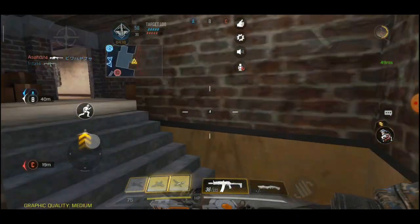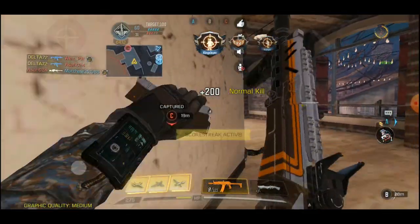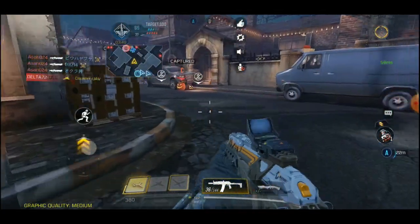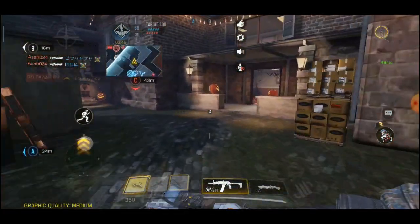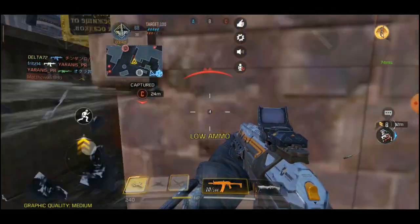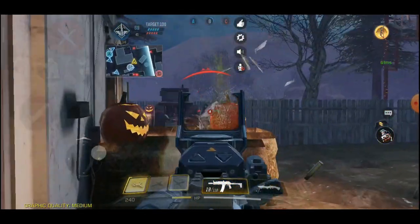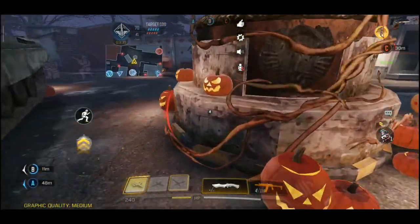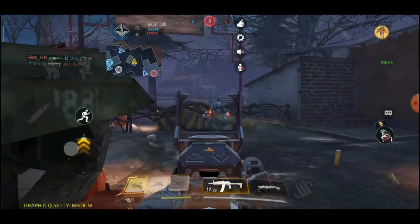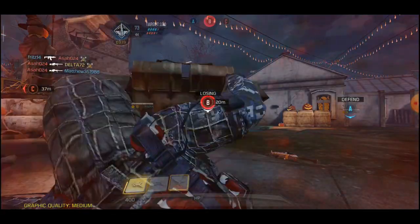I want to see if I can push super aggressively to get the nuke. I don't know why I didn't scope in, but I can do the thing that Ferg trademarks — yes, I watch Ferg. It's a lot about trying to predict where enemies are. Obviously I should have ADSed there. I'm in such a bad position. Yeah, I just got sniped — I knew that was going to happen.